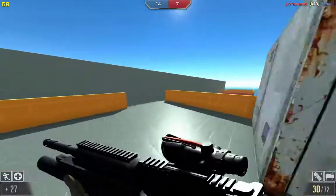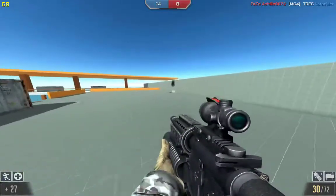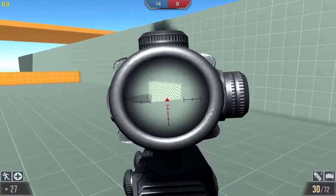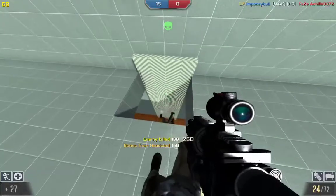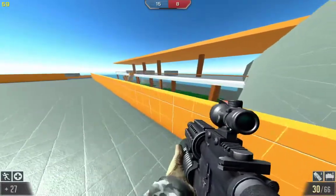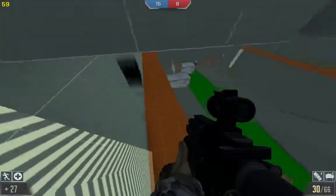So this map definitely has a really weird flow, partly because of the spawns, partly because the spawns are so unpredictable. I don't really know where to even go on this map. The balance is probably fine, but it's kind of questionable overall because the spawns are random and the flow is kind of weird, so it's hard to judge any type of balance.